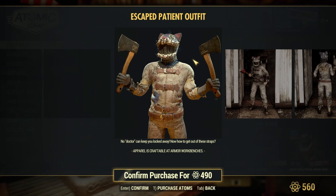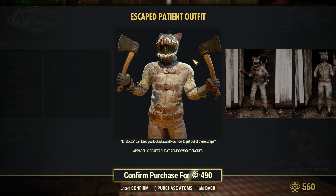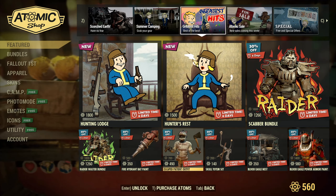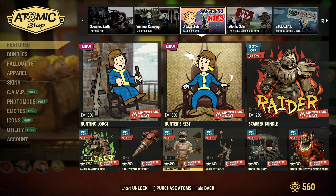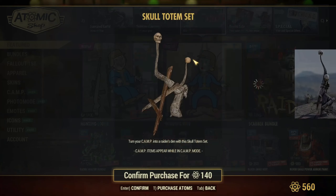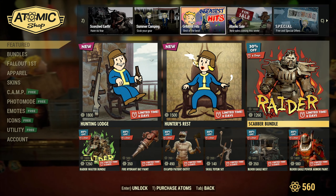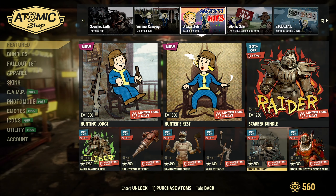The Escape Patient Outfit is so cool — no doctor can keep you locked away! Look, they seem like a fun, caring individual that just wants to go chop some wood, right? It's 30% off at 490 and I believe I already have that one. The Skull Totem Set for 140 atoms is a really cool looking totem set. It kind of looks like we're doing a Blood Eagle raider-ish theme this week in the Atomic Shop, and I'm all for it.